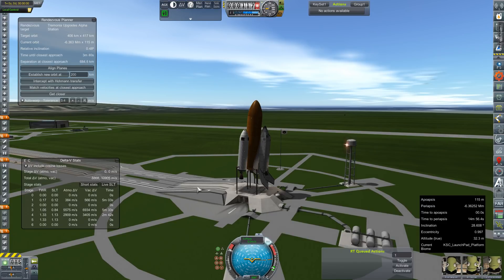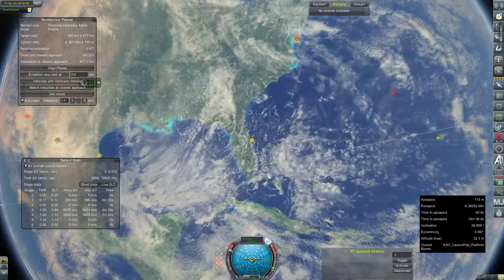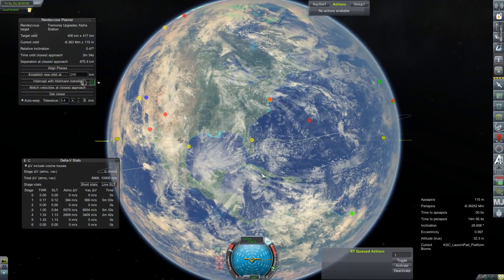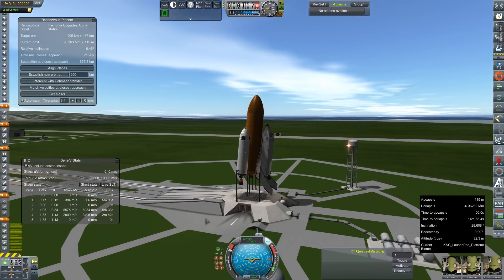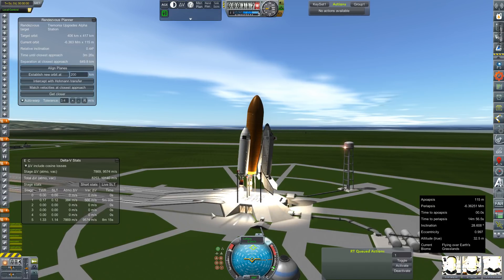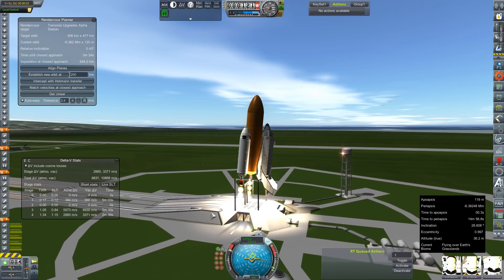Our relative inclination is a little high, but I don't think we're going to make a single pass. I didn't want to wait too long for the orbits to go all wonky. It looks like if we divert north just a little bit on launch we should be able to make this happen. Going ahead to get this off the pad — ignition sequence start. All greens across the board, let's get these clamps off.